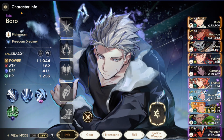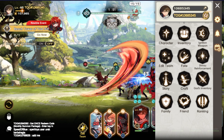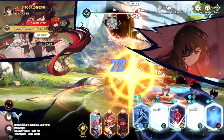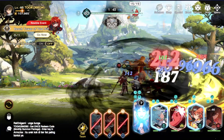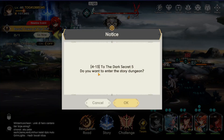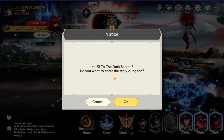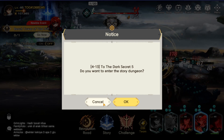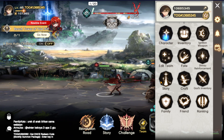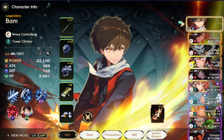I'm progressing pretty decent, still on chapter four. But by the end of chapter four or even the beginning of chapter five — I cleared the floor and it says 4-13. So really soon I'm on chapter five, which I heard is extremely hard. But pretty much now I can work on my gears — my gear is terrible and I definitely need to work on it. That's my main focus: upgrading gear, which will increase the power of all my characters tremendously.